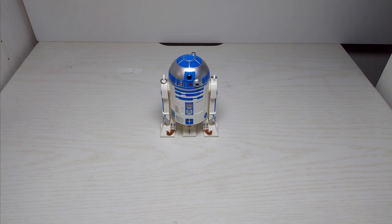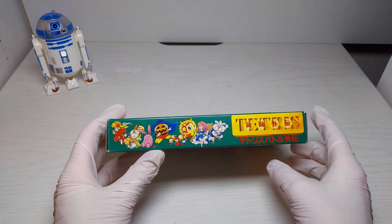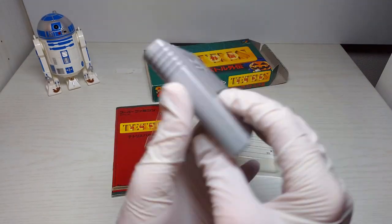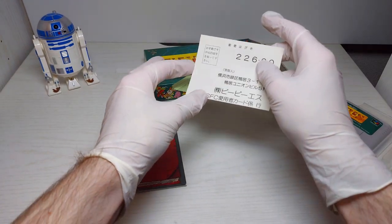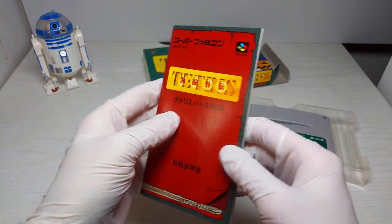Let's check out our flea market treasures. First up, we got this boxed Tetris Gaiden for the Super Famicom. It was only about 800 yen and I've heard a lot of good things about this game, so I'm eager to try it out. It has cute box art and even includes the warranty and a pristine manual, which is always a plus.